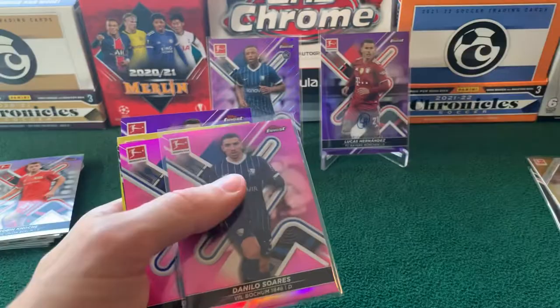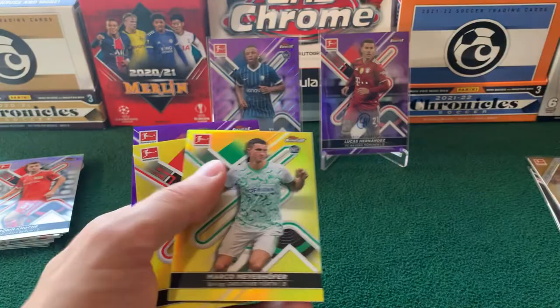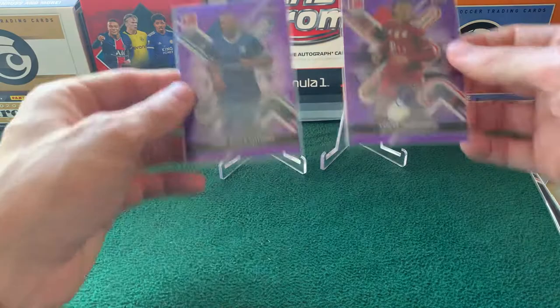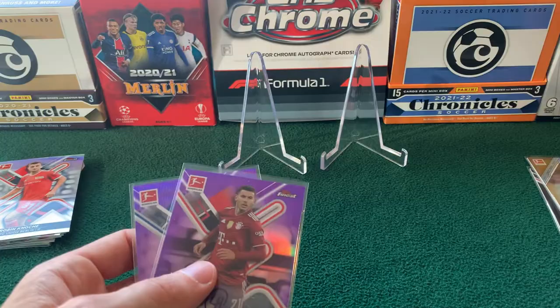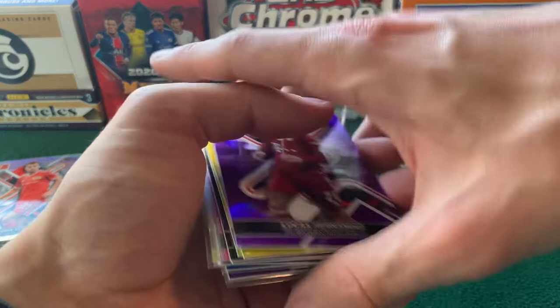Florian Kainz, numbered to 150. Jung, numbered to 250. Danilo Suarez to 300. Rutter for Hoffenheim, numbered to 300. Dardai for Hertha, numbered to 199. Two yellows — Meyerhofer and Knoche — both numbered to 350. And then Lucas Hernandez purple, numbered to 250. And our two purple autos: regular purple for Lucas Hernandez and Kotschap purple wave — 99 and 80 respectively. So pretty good stuff — a lot of parallels coming out of here. Like it. Definitely for the price point, I think it's a pretty good value opening, even if Bundesliga is definitely a weaker product overall, just because all the stars keep leaving.